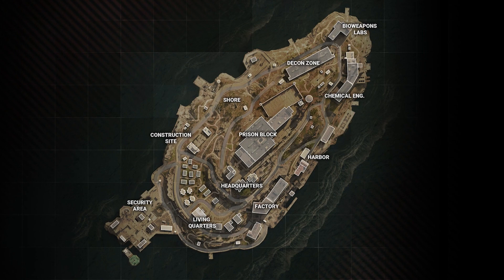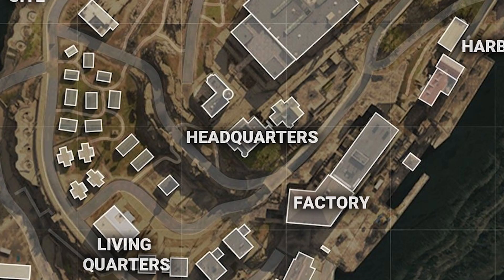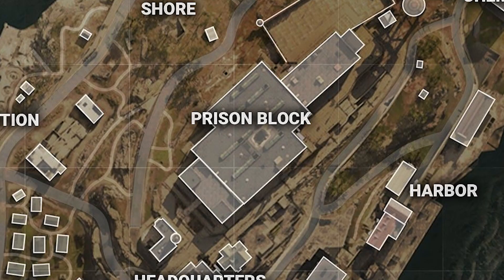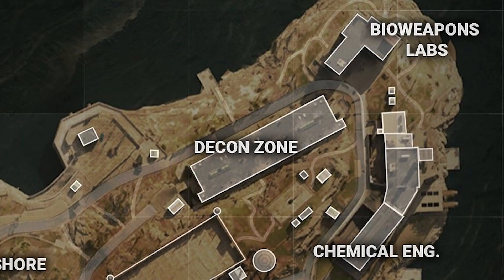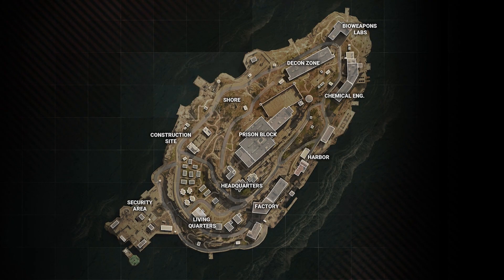There are currently 11 main drop locations inside of Rebirth Island, including the security area, living quarters, factory, headquarters, construction site, prison block, harbour, shore, decon zone, chemical engineering and bioweapons labs. The map is much smaller than Verdansk so there'll be less overall players.